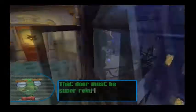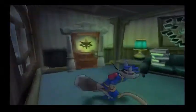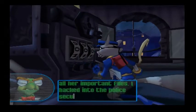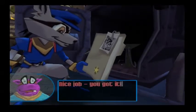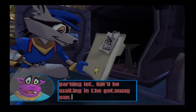That door must be super reinforced, Sly. Maybe there's a way to get around it. We're already on it, Bentley. Way to go, Sly. This is where Inspector Carmelita Fox stashes all her important files. I hacked into the police security mainframe and discovered this vault's combo — try dialing in 9-3-7. Nice job, you got it. Come down through the fire escape and head through the parking lot — we'll be waiting in the getaway van.